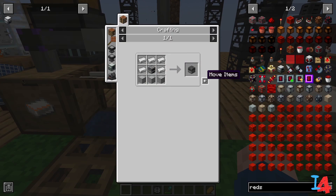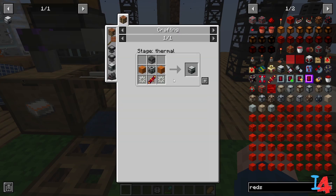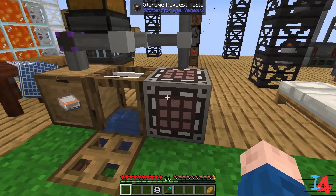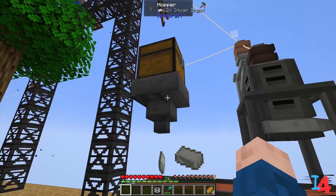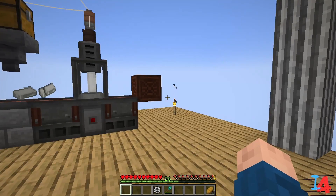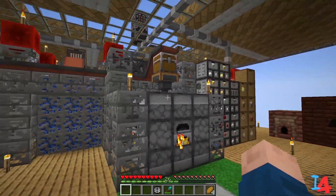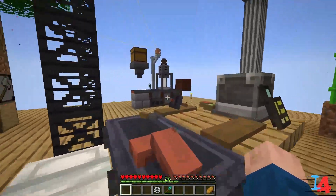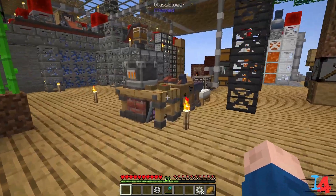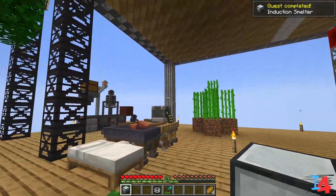We are missing a blast furnace which means we're missing a furnace — might as well throw that in there, we're going to need it. We're also missing two invar gears, so I think we have some extra invar. Might as well just make 16 invar gears. I can't believe this is already episode 8 — I'm having a blast with this pack besides the hiccup automating the basic technium, but with Thermal we should be able to alleviate some of that pressure and reduce our use of the jumbo furnace.